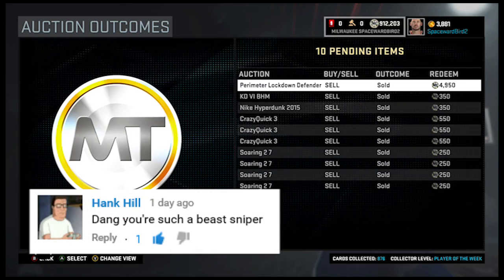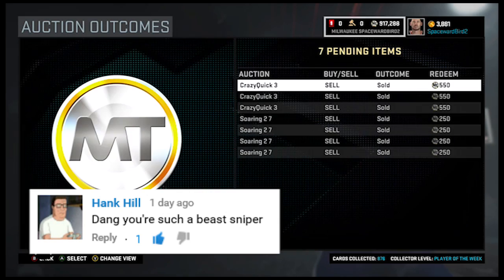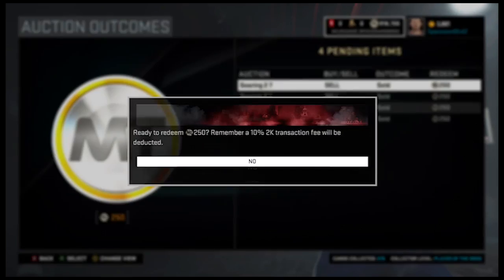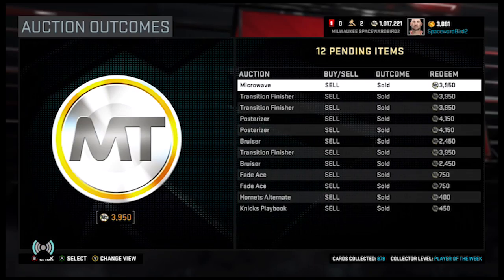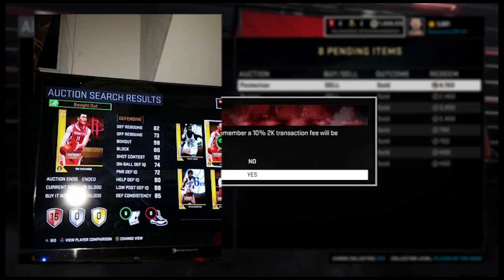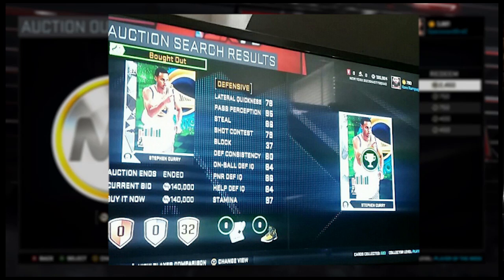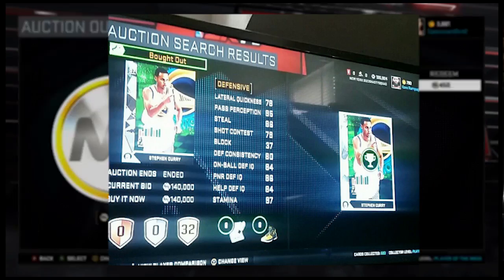We got a nice comment from community member Hank Hill, who wrote: 'Dang it Bobby, you are such a beast sniper.' That was really nice to say — we do okay. One community member who is a beast sniper is Ryan Ramos. He reached out and shared screenshots from some snipes on Xbox One this past week. He found Yao for 35,000 MT, and then a dynamic diamond Curry that someone threw away for 140,000 MT. He said he was doing the dance, flipped both cards, and got his MT up to over 1 million MT — welcome to the club.